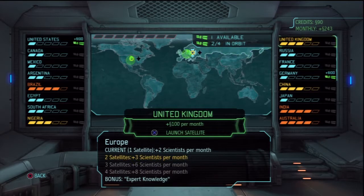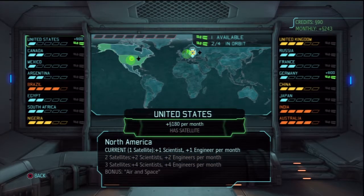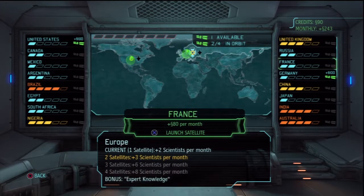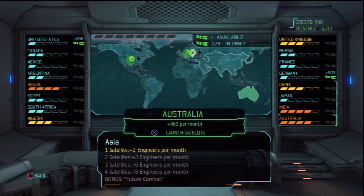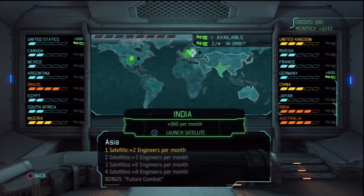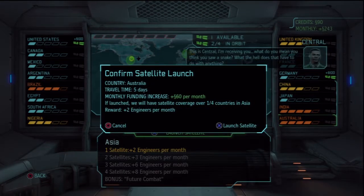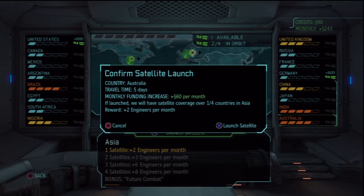We could do Brazil, but let's do Australia. Travel time: five days. This is central — I'm receiving you. What do you mean you think you saw a snake? What the hell does that have to do with anything? Was that a Snakes on a Plane reference? Anyway, that says five days — we'll get there on the council day, so we might not get credit for that month. But we need to reduce panic anyway.